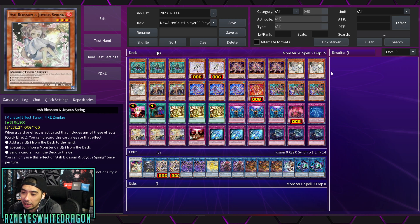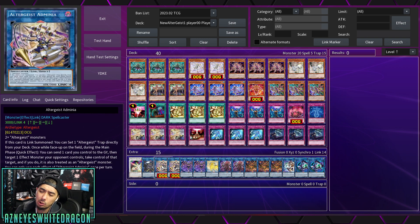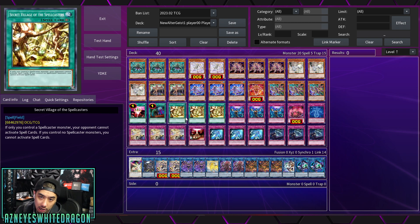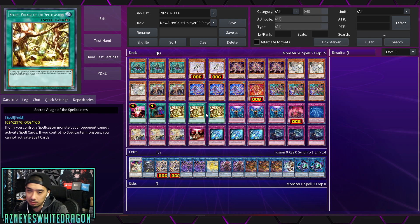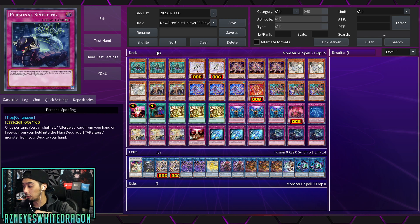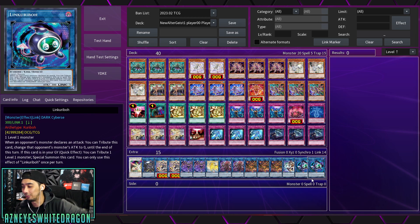Maybe having a few extra hand traps like Ghost Ogre or Valor could have helped. I'll leave a one-click download in the Discord if you want to grab the deck. The new Altergeist is a lot faster, but maybe dropping things like Secret Village and adding more hand traps could be another option — especially if you're going second. Draw and Lock has gotten more popular, same with Dimension Shifter, so consider those options. But if you do go for Secret Village, that's an automatic win against a lot of fusion decks. If you enjoyed the video, drop a like, subscribe, and catch you guys in the next one!